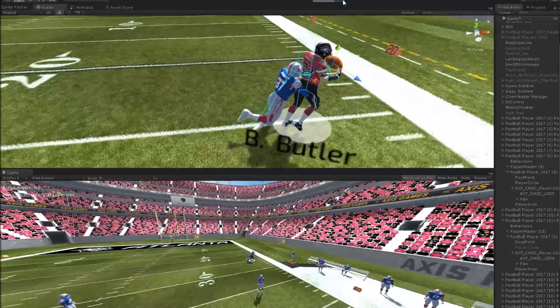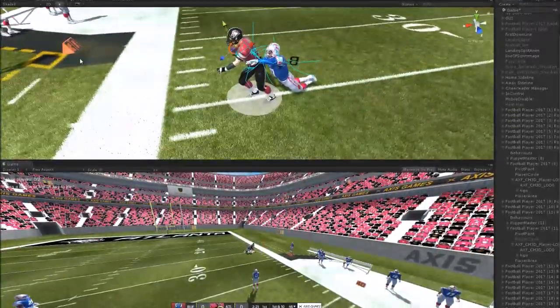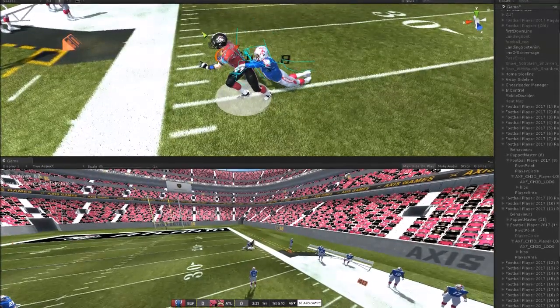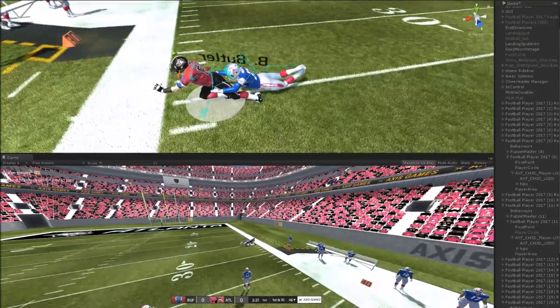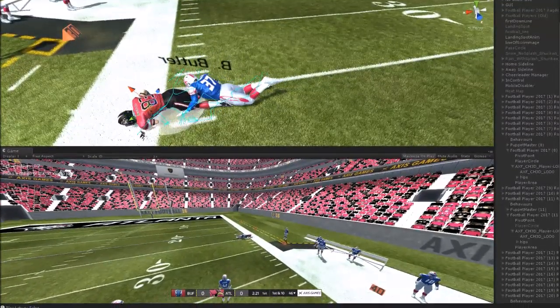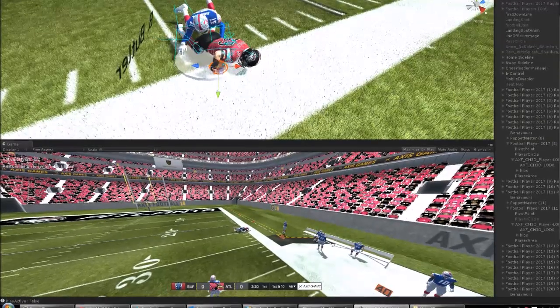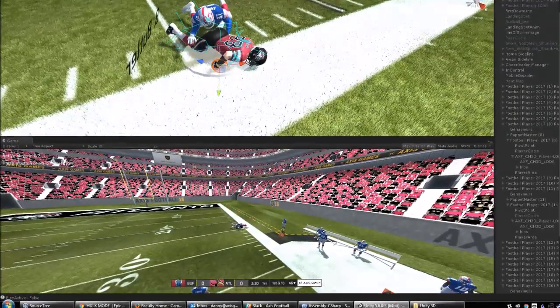When you look at this play from the catch and from the physics standpoint, there's no way you can't think that this game is so much more improved than it was last year. The only hiccup really seems to be that bit of a stop the player makes once he's completed the catch and goes into the running animation, but hopefully that's something that's going to be worked on in terms of the transition. I'd love to know your opinions on this.